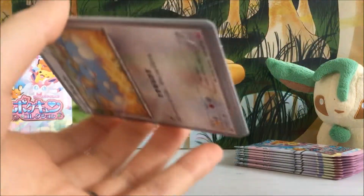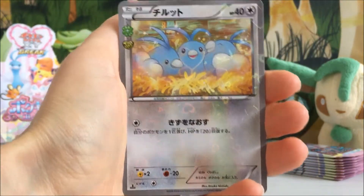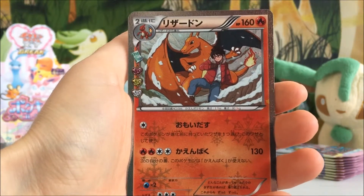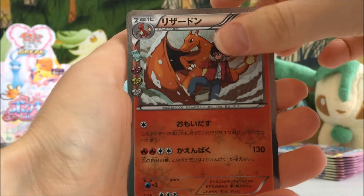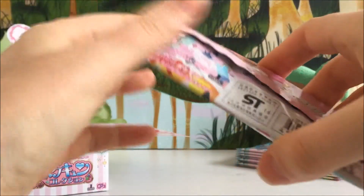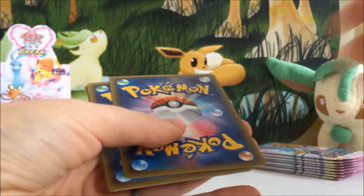Really hoping in this second part I can pull the Gardevoir EX Full Art or the Mega Gardevoir EX Full Art — that would be really nice. We've got a Swablu, a Gulpin, another Charizard holo — wow, that's three! This has to be my favorite common card out of the whole set, and a Slurpuff holo. Definitely love that Charizard; I'd really like to pull it in English in Generations but haven't managed to do that yet.